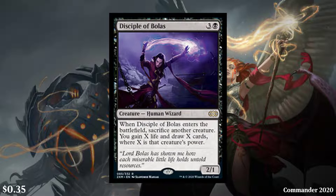Next we have Disciple of Bolas. It's a 4-cost black creature human wizard, 2/1, and when it enters the battlefield, sacrifice another creature. You gain X life and draw X cards where X is that creature's power. You're going to draw a bunch of cards and gain some life. Cool card, and it fits within the sacrifice theme that I believe is Golgari in this set. It's about $0.35 and it was last reprinted in Commander 2020.